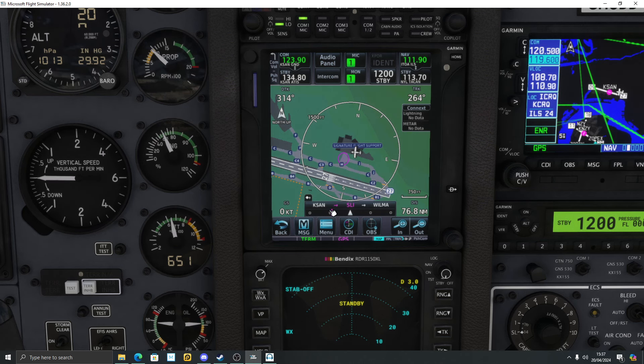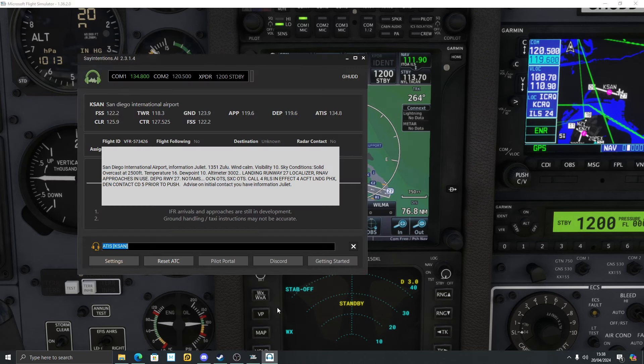I've got my radios tuned into Ground and ATIS. Let me switch to ATIS — it gives me all the important information: 500 feet, temperature 16, dew point 10, altimeter 30.02, landing runway 27, approaches in use and departing information. Notices to airmen — that's all we need.